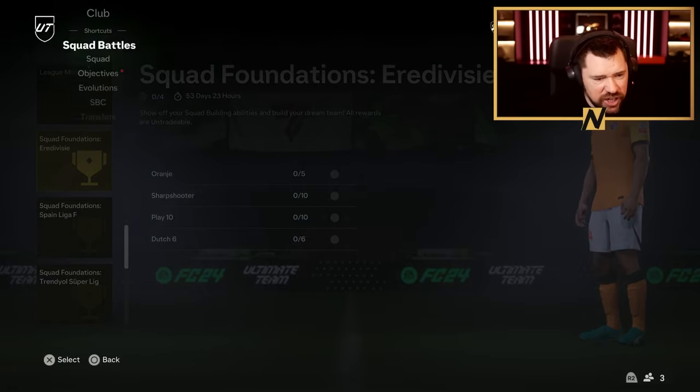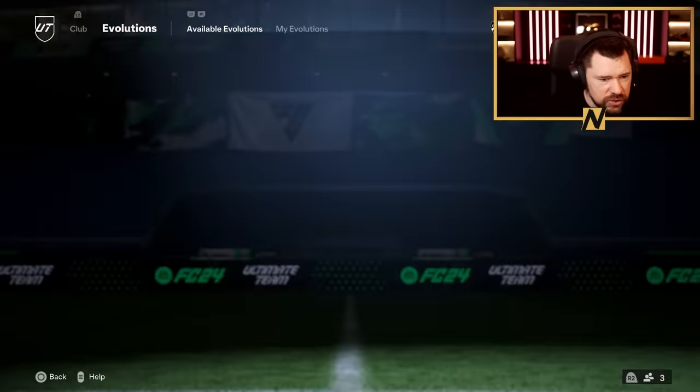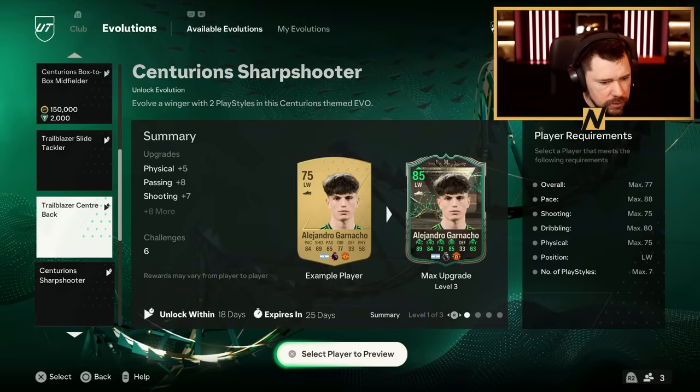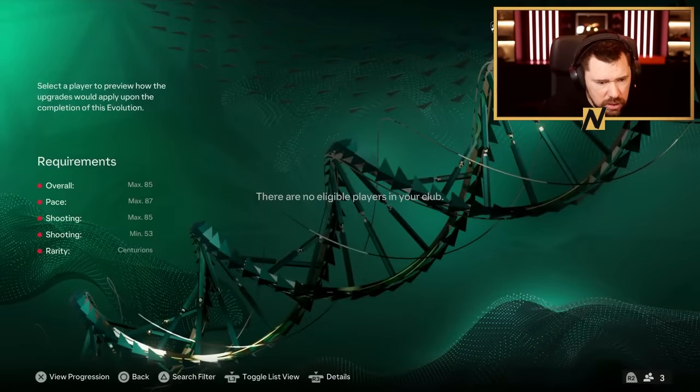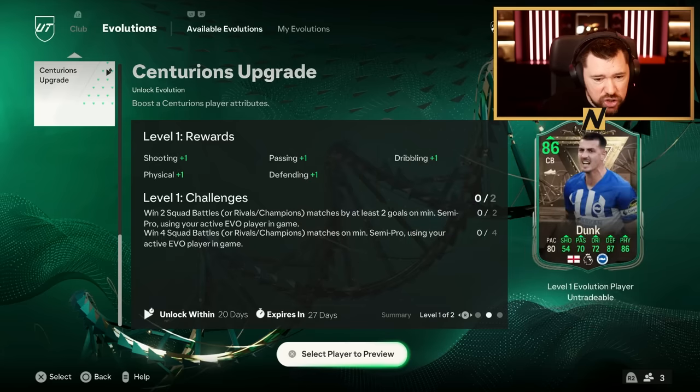Let's check the thing that we all love the most — Evolutions. Do we have a new evolution today? Yeah, we do. Centurions Upgrade. Does it have to be a Centurions card? Overall max 85, pace max 87, shooting minimum 53, rarity Centurions.